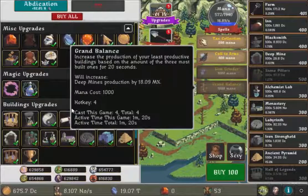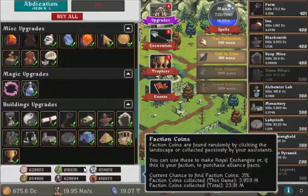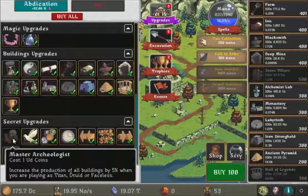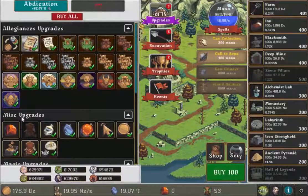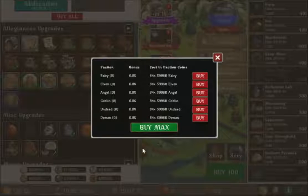Increase the production of Hall of Legends, increase the production of all buildings by so-and-so — yep, that's 19. I just love looking at these values go up. And here's something: increase the exchange bonus. Increase the production of all buildings by 5% when you're playing Titan, Droid, or Faceless faction — so those are the new ones. I forgot I could do this; I haven't upgraded any of them.